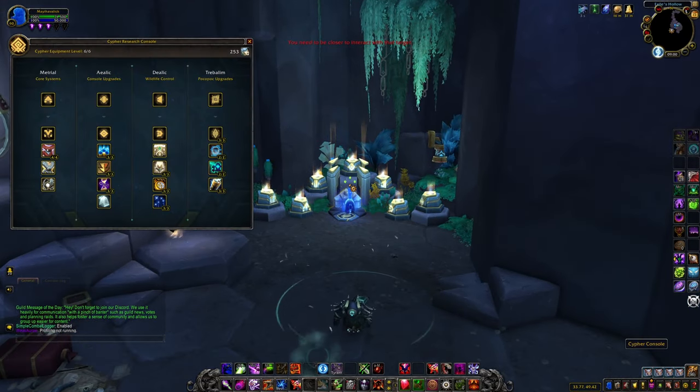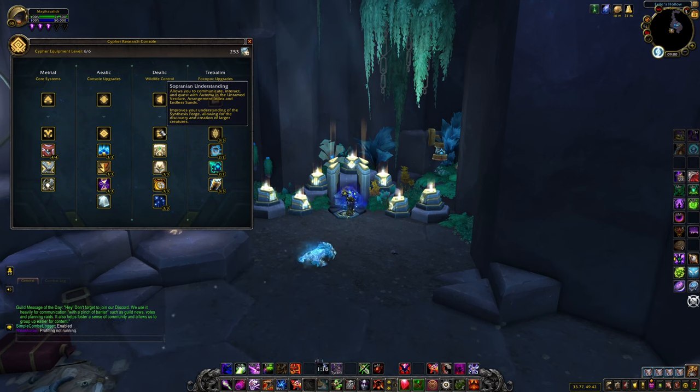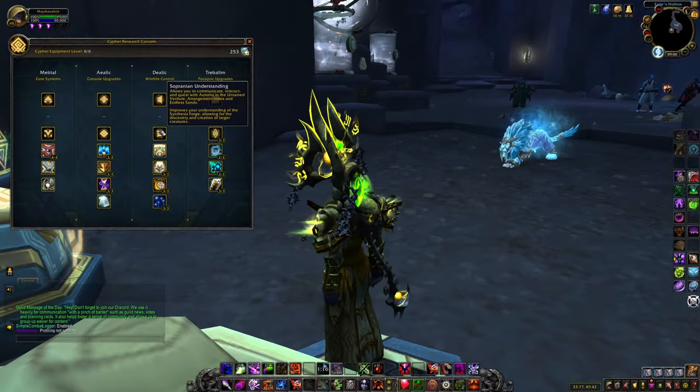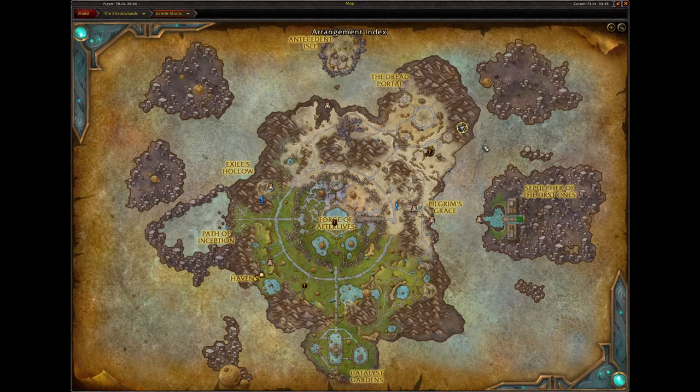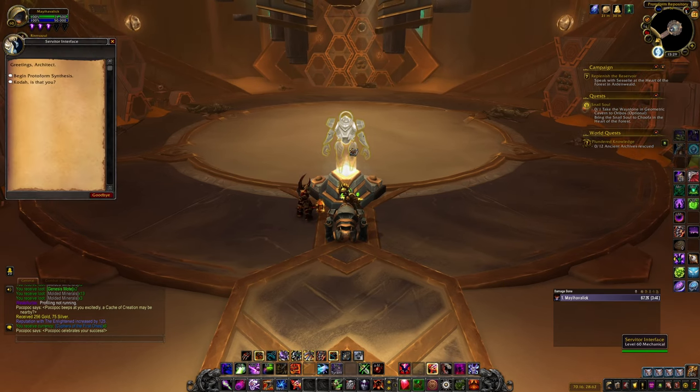First of all, make sure the character you are doing this on has unlocked the Sopranian Understanding node on the Cypher table, and has completed the quest chain that appears afterwards. If you're unsure, fly over to this area and if you can interact with this hologram, you're good to go.